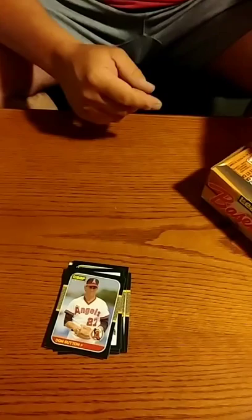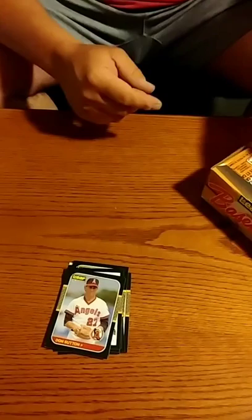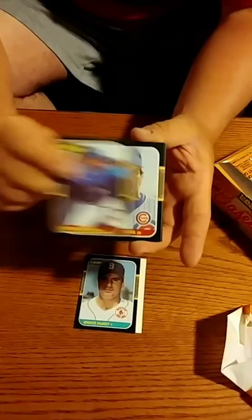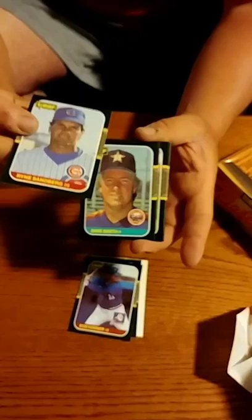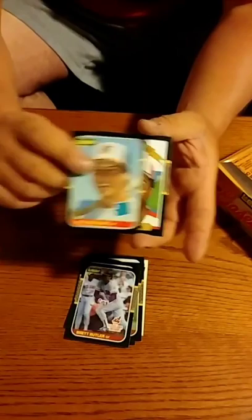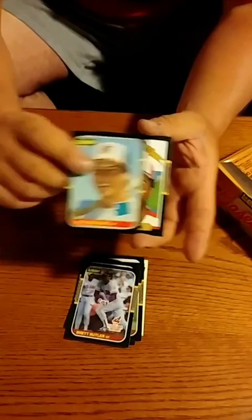Jeffrey again — pack 21. Bruce Hurst. Bob Horner. Another Sandberg! He's blazing sharp again. Dave Smith. Lance Parrish. Nita Feer. Mike Carrico. George Bell. Brett Butler. I want a Nita Feer on front and Babacqua on the back — we're PSA slapping that. Hubie Brooks. Gary Paredes. Pete LaCocina. Rusty Staub.